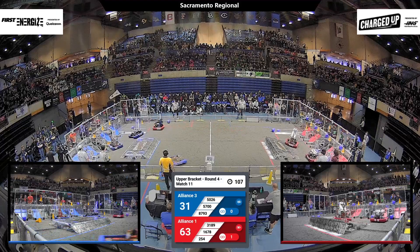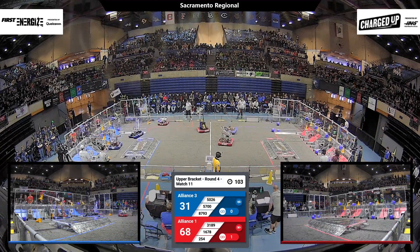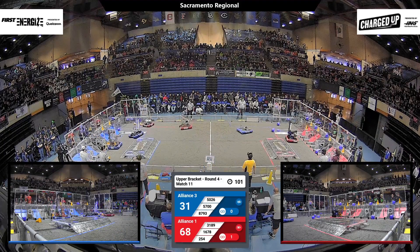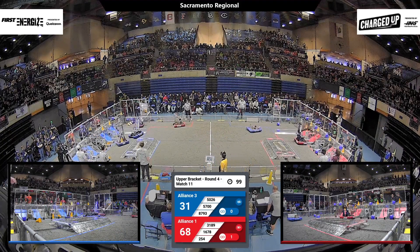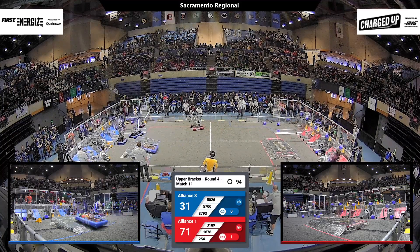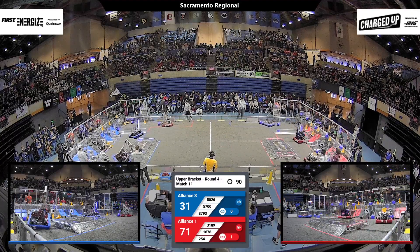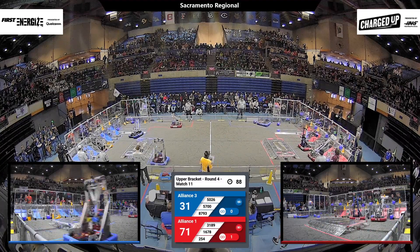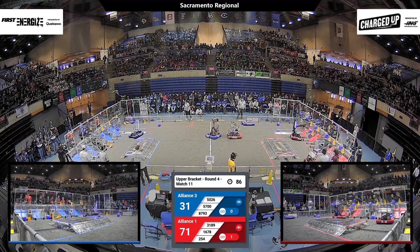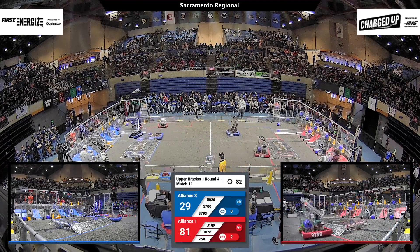They're looking for a place to put that cone — where are they going to put it? Nobody knows. In the meantime, 254, 1678, and 3189 are just loading up the grid. 3189 picks up a blue cube and races across the floor, trying to get over their charge station, but they have to go around it.